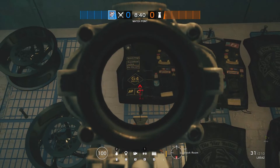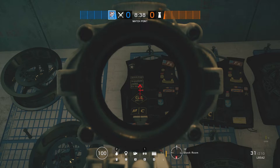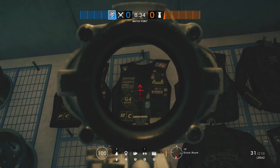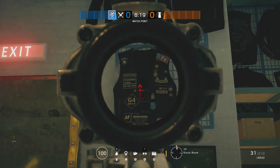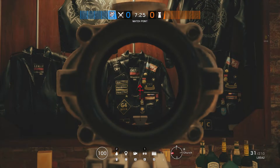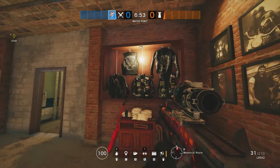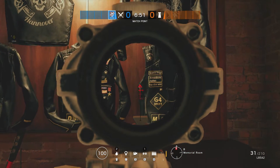Next up we go to Clubhouse, and as you can see here yet another reference to the game Watch Dogs - these motorcycle jackets with patches featuring the Watch Dogs label. A really nice touch. I really do like all the nods to the other games, and there are quite a few of these jackets dotted around on this map.